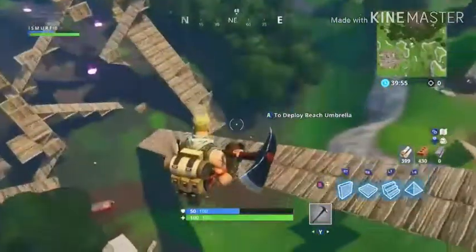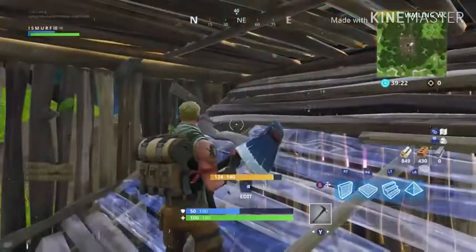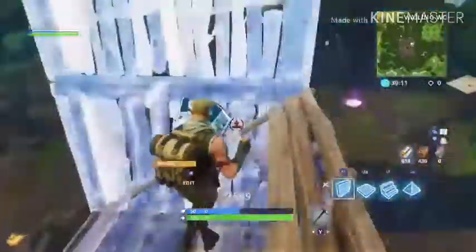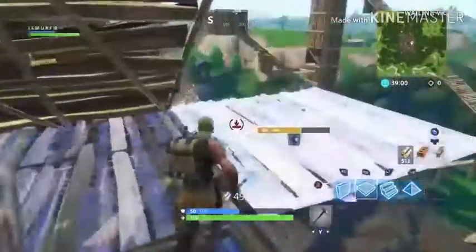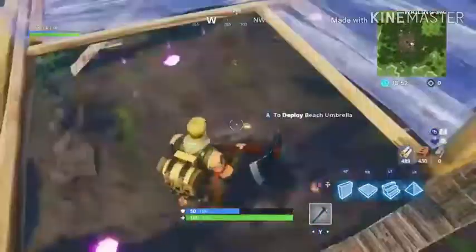If someone only has one trap and they place it on one side, go straight to the other side — if they place the trap on the left, go to the right and nothing will happen. For one-by-one testing: place a ramp or pyramid in the middle. If someone's on top of you, build up, place two ramps above you to get high ground, turn around with that build style, ramp over onto where they're building up, cut them off, and build walls around them.